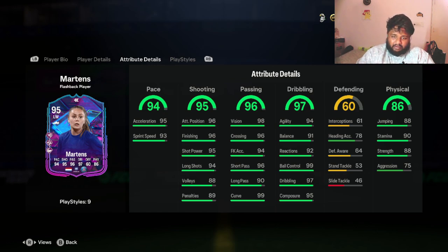In passing, she has 99 curve. Mix that with the shooting stats and it's going to be insane. I hope this is really good in game, because if it is she might be my first choice left wing player. She also has 96 crossing, 96 short pass, and 90 long pass — not bad at all.